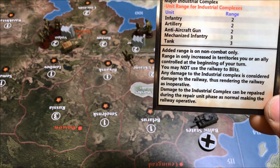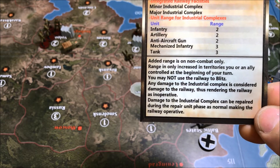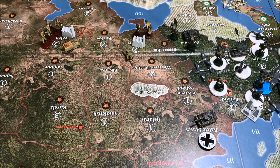You may not use it to blitz — that's just a reiteration of the non-combat movement only rule. Any damage to the industrial complex is considered damage to the railway system. Even just one point of damage renders it completely useless. Of course, just like normal, you repair at the repair phase — just like an air base or any other base, you repair at the beginning of your turn and it becomes operational. The key difference is these facilities must be 100% operational to utilize the railway system.